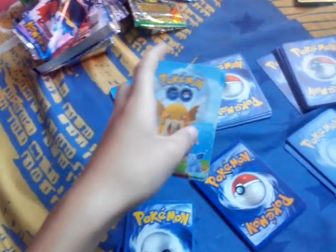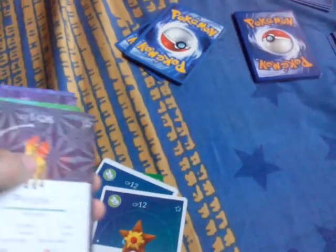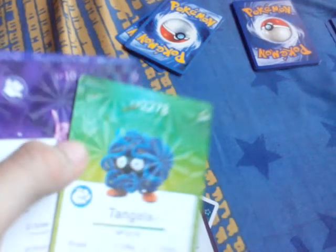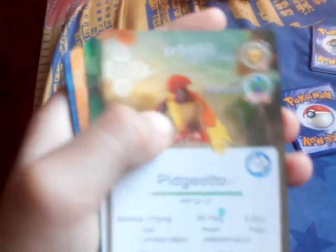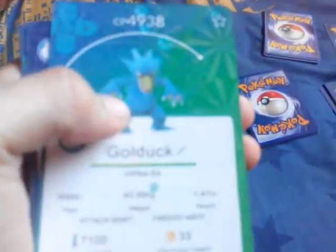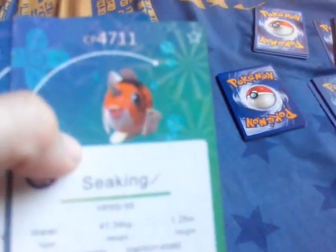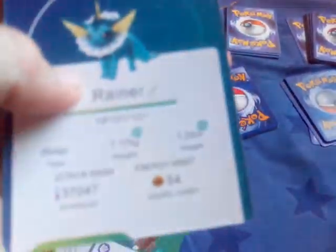First, starting with the Pokémon Go set. We got a Bellsprout, Meowth, Staryu - oh a double Staryu - a Ponyta, Tangela, a Nidoran, and a Leaf Fairy. The second Pokémon Go pack is: Ninetales, Pidgeotto, a Dratini, a Sandshrew, a Golduck, and it's a Blastoise - numbered 946. We also got a Seaking, oh a Rainer - or Vaporeon. So that's all for the Pokémon Go set.